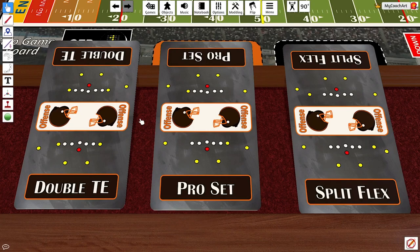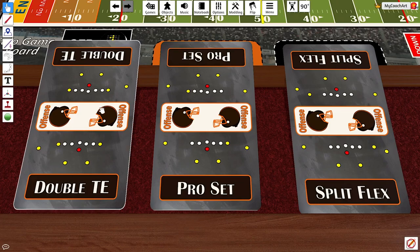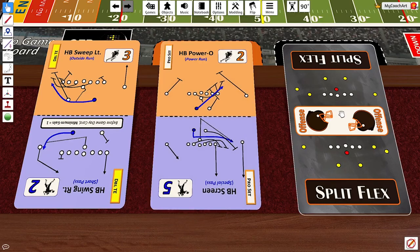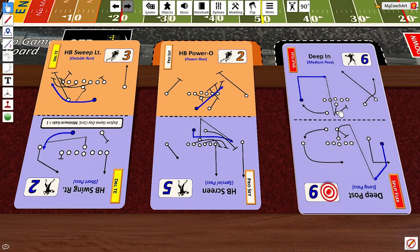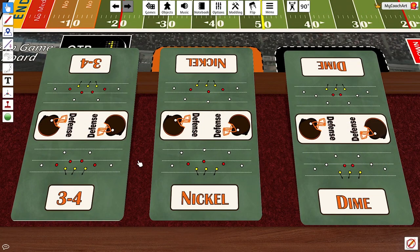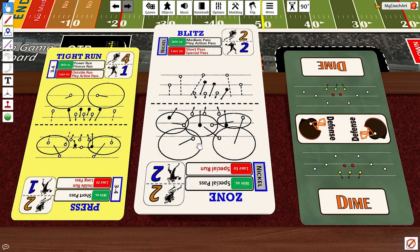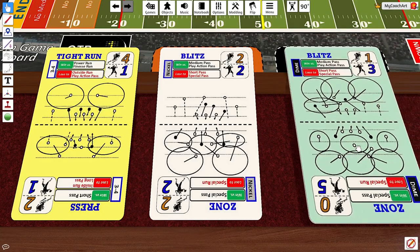The Cardiacs feature three different formations. Double tight end is their run heavy, pro set is their balanced, and split flex is their pass heavy. On defense, the Cardiacs feature the typical 3-4 defense, which is their run heavy, nickel for their balanced, and dime for their pass heavy.